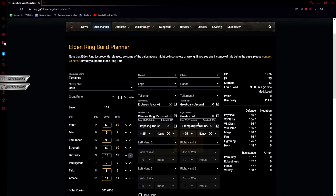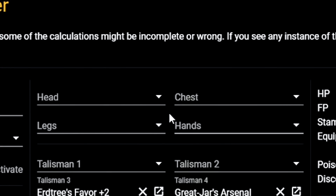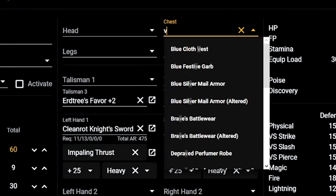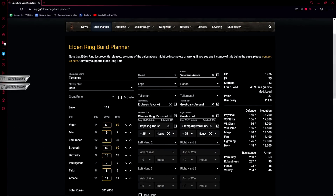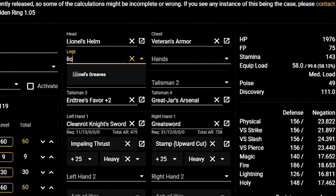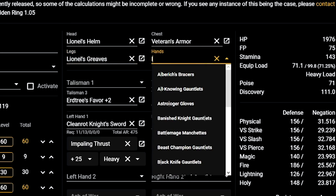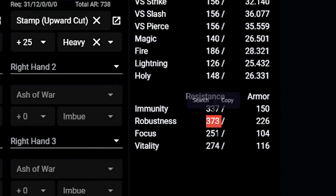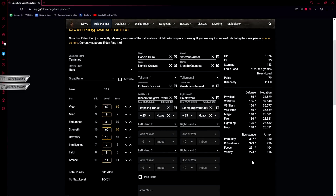We essentially have the fundamentals for the build. The next thing I want to fill up is our fashion or equipment. You can go with whatever you want if you want to make a pretty fashion. I am going for the optimal setup. Let's go with the veteran armor, as it is overall the most poise efficient. And for the rest, I am going to go with Lionel's. The reason is that Lionel's set has very good robustness, which is a stat that increases your resistance against bleed — and bleed is a problem in this game for obvious reasons.